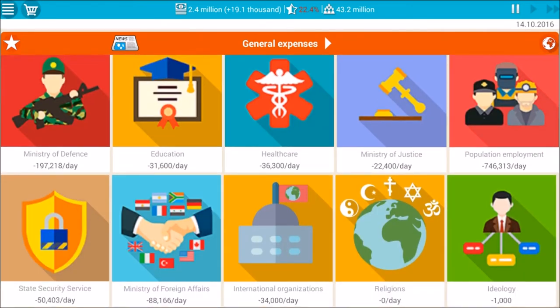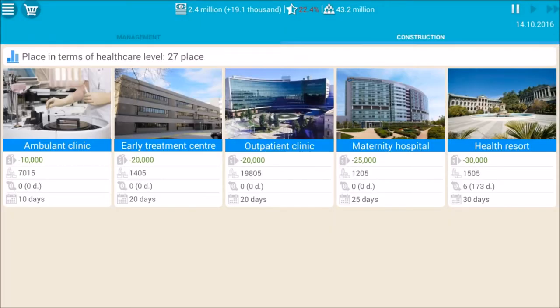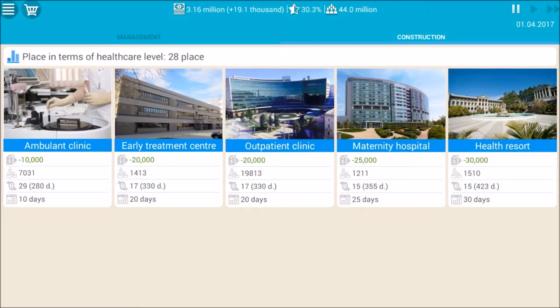We'll head over to the healthcare tab and construct more buildings, as in a couple of past episodes we found that it actually did increase our popularity whenever a construction was completed, with the health resort giving the most popularity. We've spent all our cash on healthcare, so we'll fast forward and we're back — our popularity has increased out of the danger zone, so we can use our income to purchase some new equipment for our army.